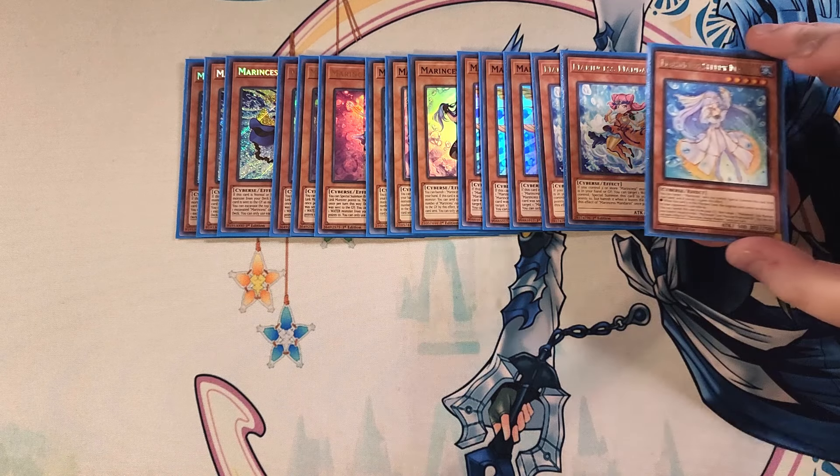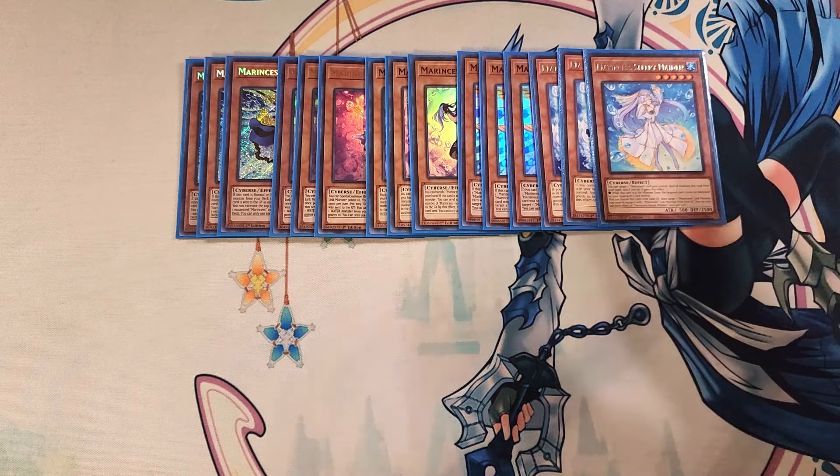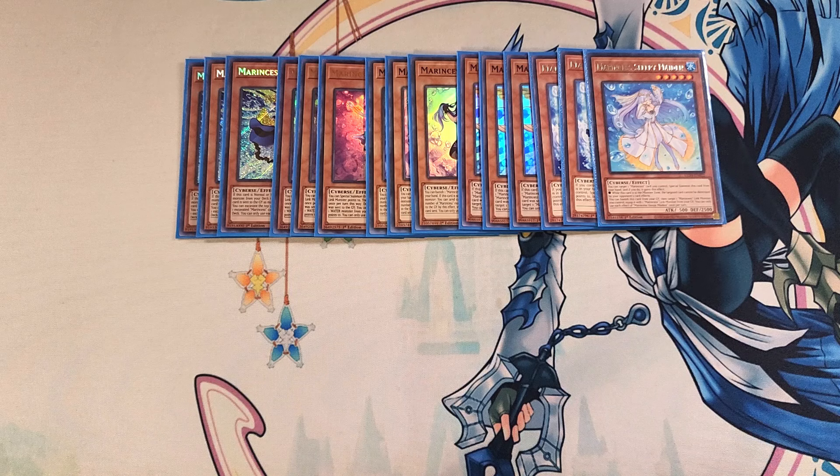We then play a single copy of Sleepy Maiden. Sleepy Maiden helps out as a one-off in the build. You can target a Marincess card you control and special summon this card from your hand, and if you do it gains the effect that when this card in the monster zone is targeted by a card it cannot be destroyed by your opponent's card effects — giving you a little protection. You can also banish this card from the graveyard, target a Marincess link monster you control, and equip it with one Marincess link monster from the graveyard. Your copy of Battle Ocean is going to equip multiple Marincess monsters to your big boss monster Aqua Argonaut, and this card gives it an additional equip which is really powerful.